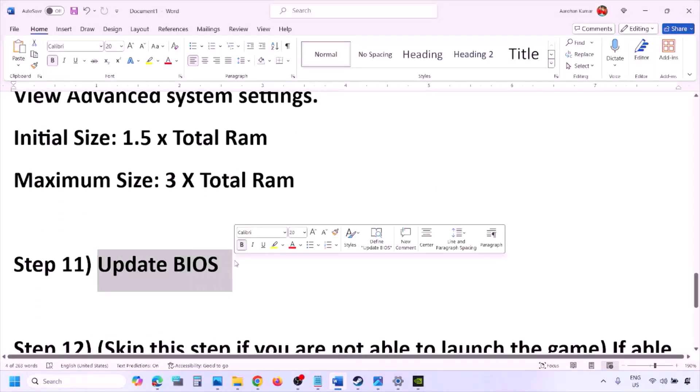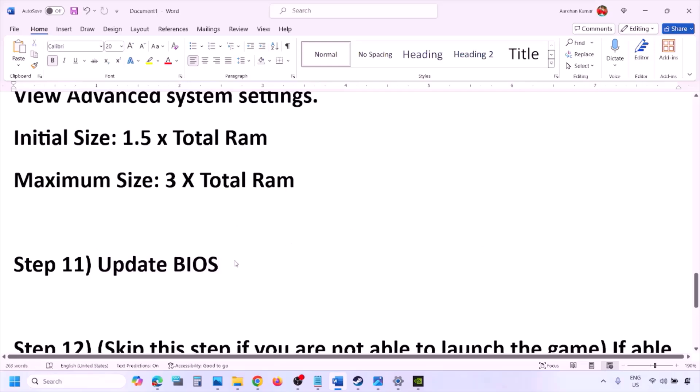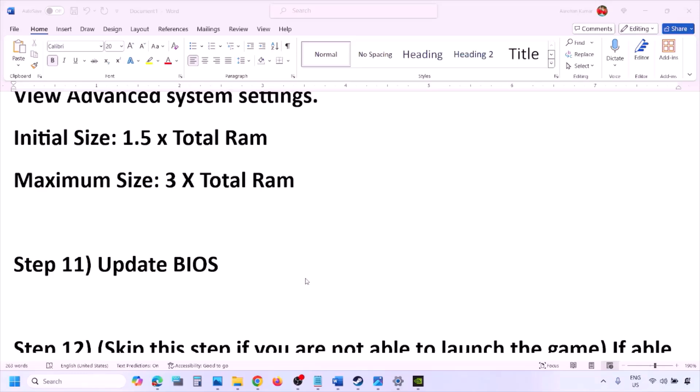The next step is to update the system BIOS. Go to your system manufacturer's website — for example, Dell's website for Dell computers or Lenovo's website for Lenovo — select your model number, and find the latest BIOS update on the software and downloads page. For laptops, make sure the battery is above 10% and the AC adapter is connected before updating. During the BIOS update the system will restart; do not unplug the power cable. After the update, log in and launch the game.